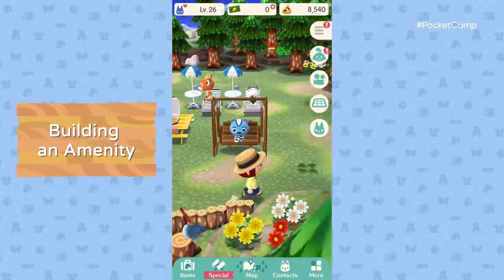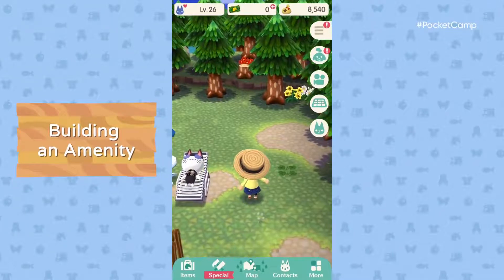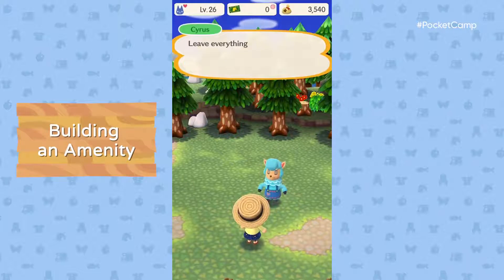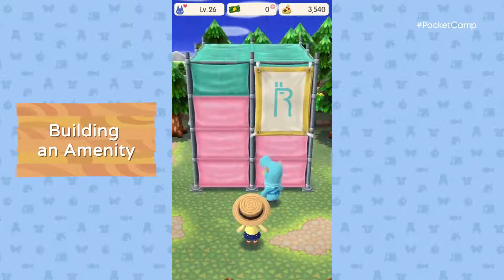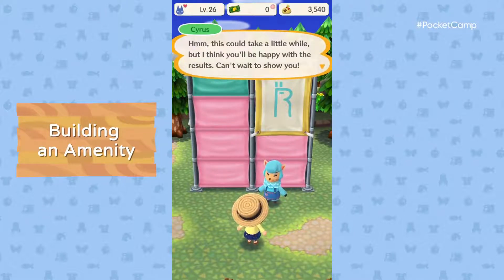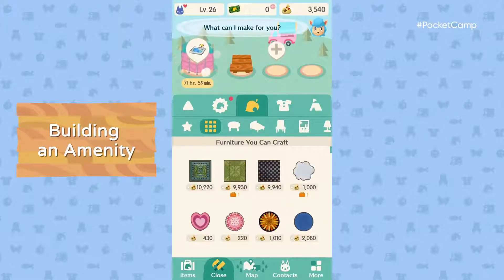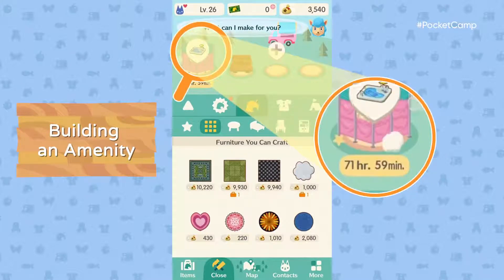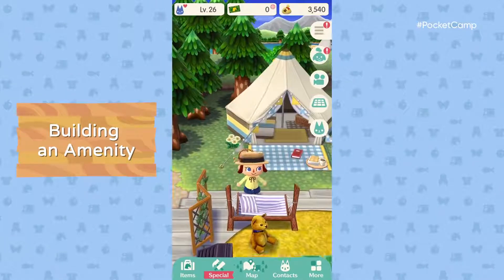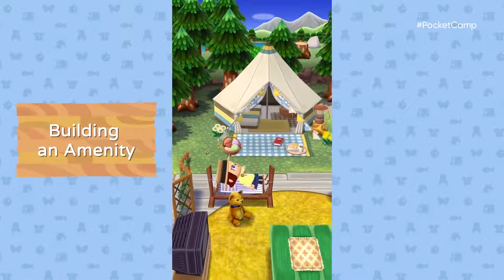The campsite is really coming along, but it could use some new amenities. If we build a pool, animals will have a place to soak up the sun. Cyrus will need some extra time for an undertaking as epic as a new amenity. Leaf tickets can persuade him to move it up in priority. No need to rush it, though — let's kick back and let him do his thing.